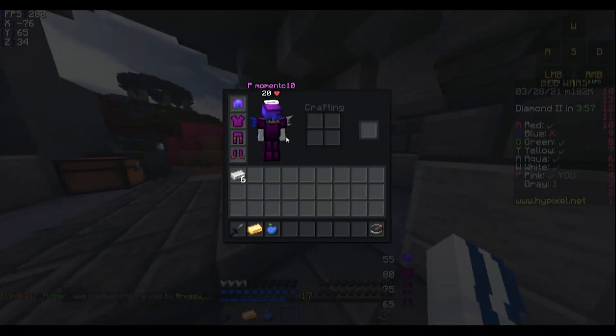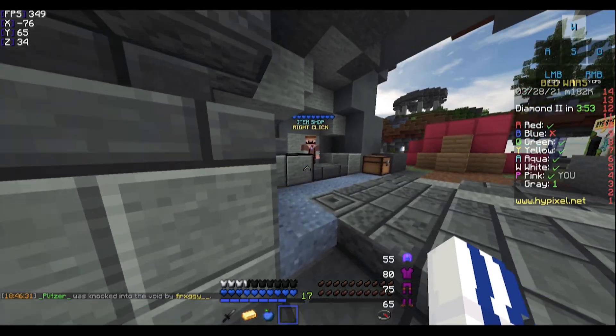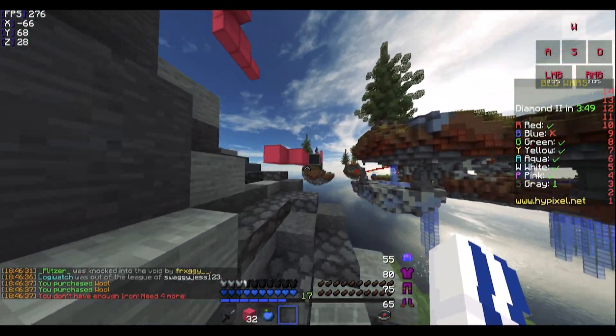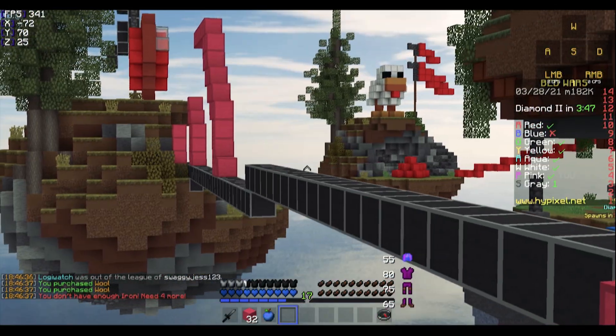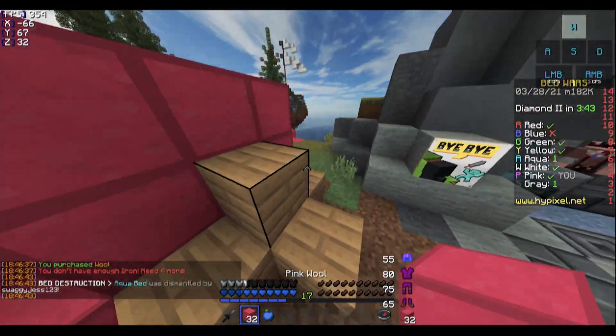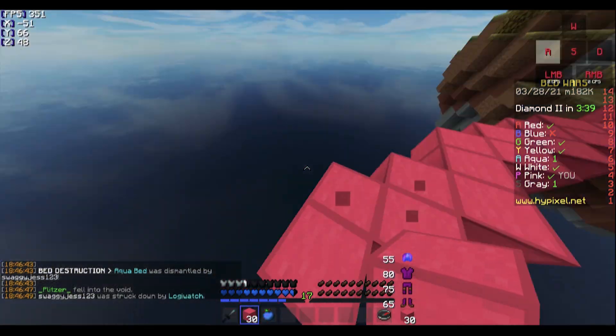The third and most obvious thing is to dedicate more RAM memory to Minecraft. There is only 2GB of RAM dedicated to Minecraft by default, so if you have enough RAM in your setup, dedicating more RAM to your Minecraft will make a big difference with FPS and gameplay itself — it will be less laggy.